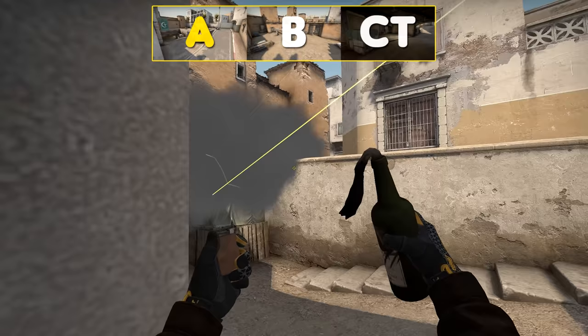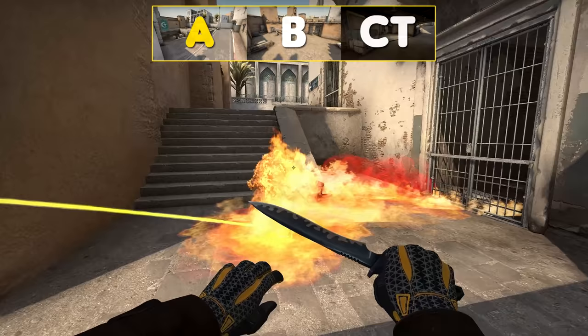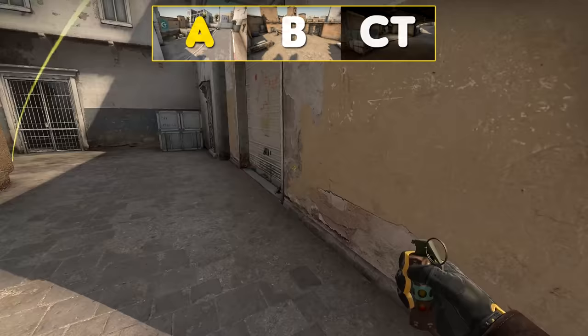Here's how to molly the entire stairs short area, and you can combine it with a flash to clear off an AWPer.